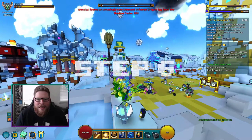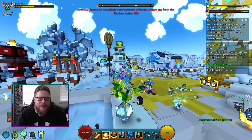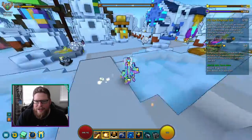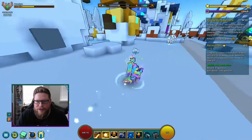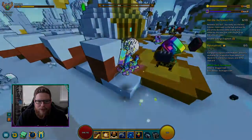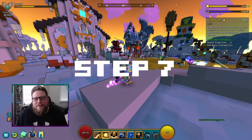Step number six is to hit the orbs in the hub 10 times. The orbs spawn roughly every five minutes or so, so just stick around in the hub and they'll drop from the sky. Hit them 10 times and you'll complete step number six.